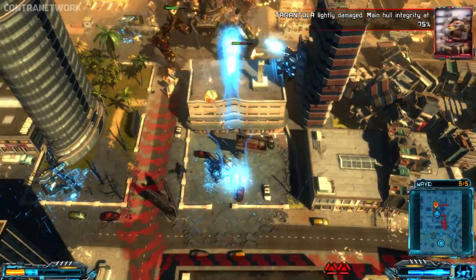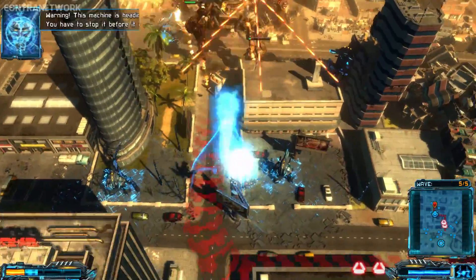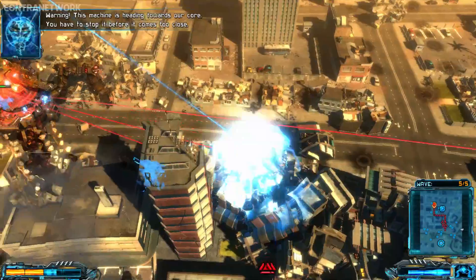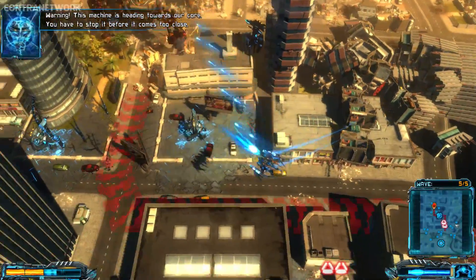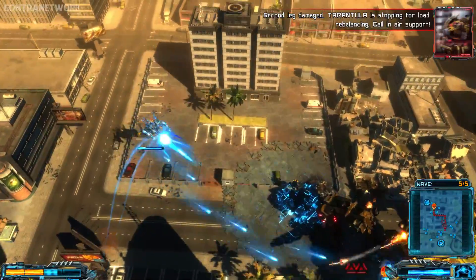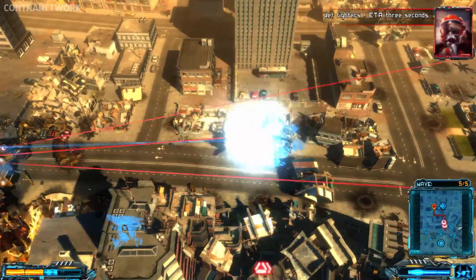Tarantula lightly damaged. Main hull integrity at 75%. Warning — this machine is heading towards the army. You have to stop it. Second leg damaged. Tarantula is stopping for load rebalancing. Call in air support — jet fighters ETA in 3 seconds.